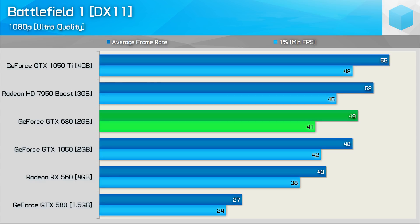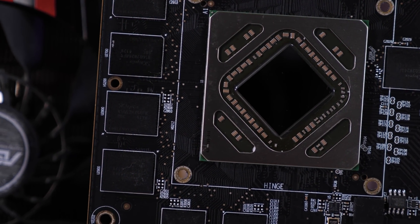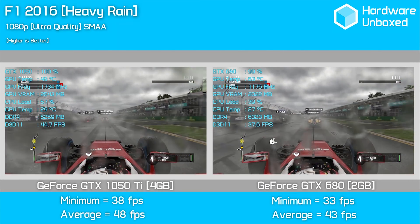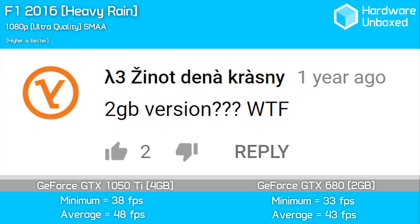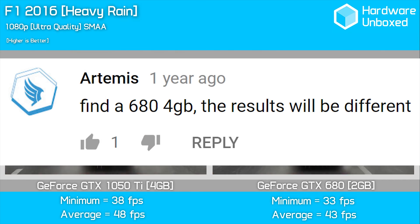In our recent GTX 680 revisit using the more common 2GB version, I was often told the results were misleading, and if I had used a 4GB version of the GTX 680 it would have been much faster in today's games. Then shortly after that video I revisited the R9 280X, and I included just the 4GB version of the GTX 680 to see if anyone noticed. As it turns out, only the AMD fans noticed, and they screamed bias as I was misrepresenting the GTX 680 by using the 4GB version, which is naturally much faster. This isn't new either — the hottest talking point of my 2016 video 'Can the GTX 1050 Ti Outperform 2012's $500 flagship GTX 680' was that the GTX 680 was handicapped by the 2GB memory buffer, and it would win for sure if it had 4GB like the GTX 1050 Ti.